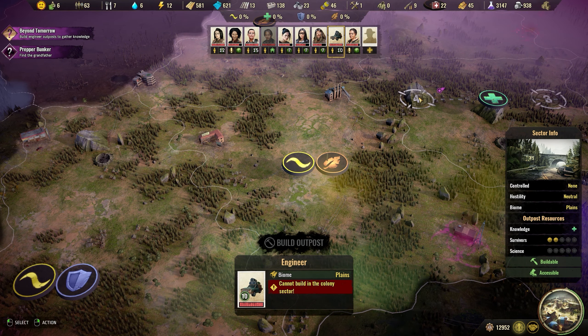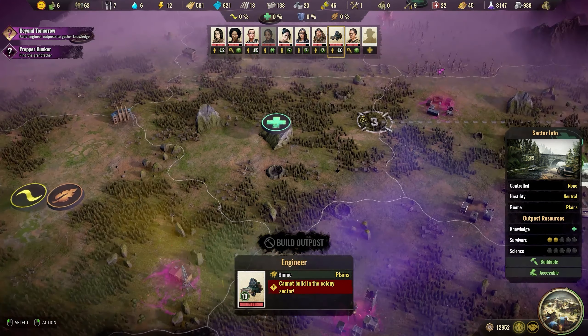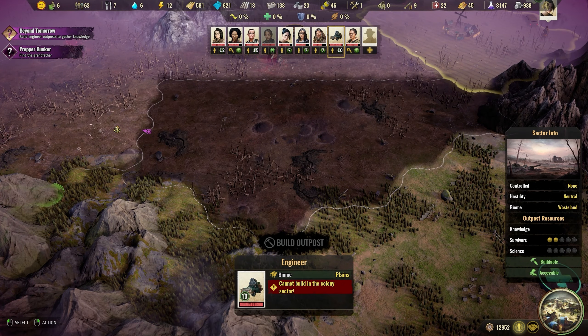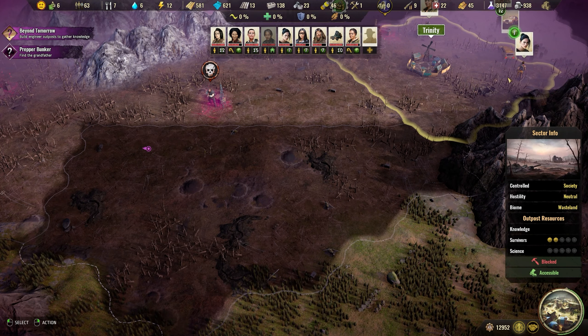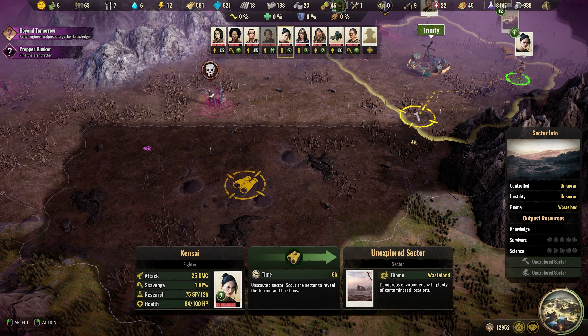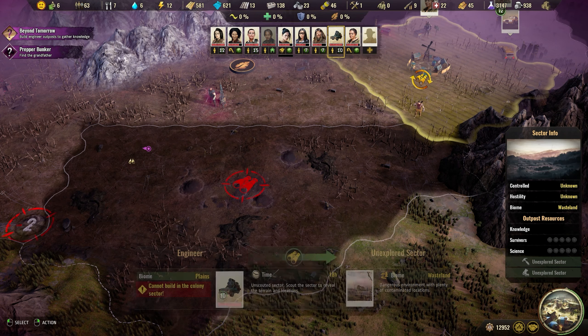You can only build one outpost in a sector, even if it has multiple types of knowledge to offer, so pick and choose wisely, and remember that you can always demolish one and replace it with another if you're in desperate need of the switch. Scout as far and as fast as you can with your other specialists, since you won't be able to spot or enter viable locations that haven't been scouted, and work quickly to establish these outposts. Make sure to keep at least some specialists on hand at all times though — you never know when you'll need them.